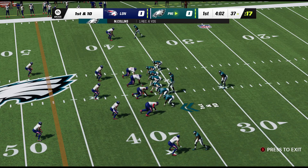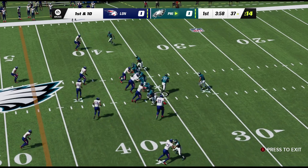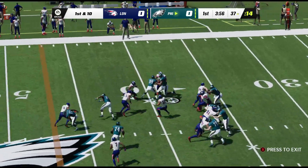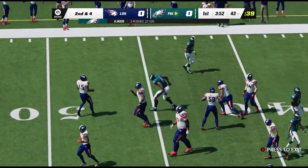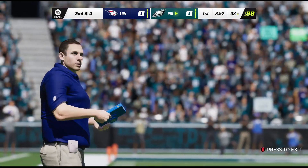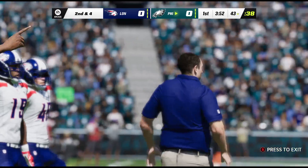A lot of scrimmage from the 37 on first and 10. They run with Hood, and a six-yard gain gets them right around to the 43. This defense really played well in that win a week ago.